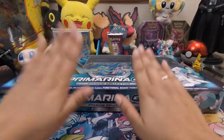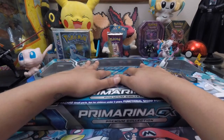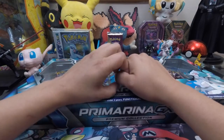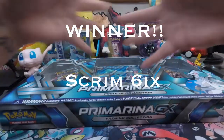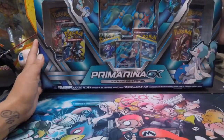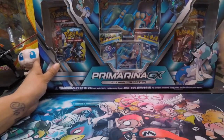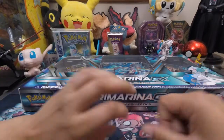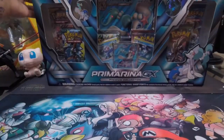The codes in this box go to the winner — username Scrim6. That's S-C-R-I-M-6, the letter 6-I-X. Scrim6, the codes in this Primarina GX box are for you! You get six from the packs and one from the box, so that's seven in total. Also Scrim6, please just remember to drop a comment down below that you got this message so I can send those codes to you. And thank you so much for commenting your choice in the last video.